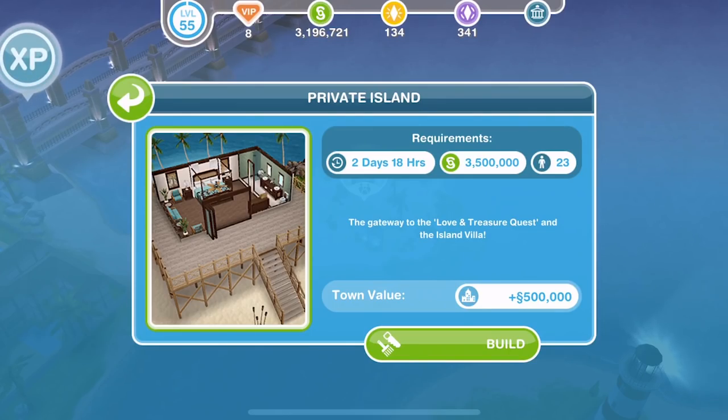When you click on Visit, you will get this where you have to build the private island. So this may be different for everyone — I'm not entirely sure. But for me, it takes two days and 18 hours to build. It's going to cost three and a half million simoleons, and I need 23 sims to do this. So let's go ahead and click Build and get this started.